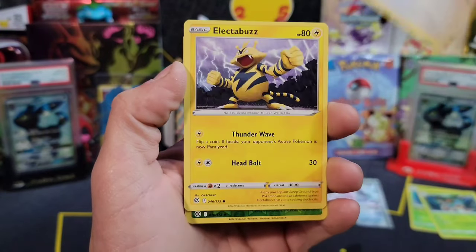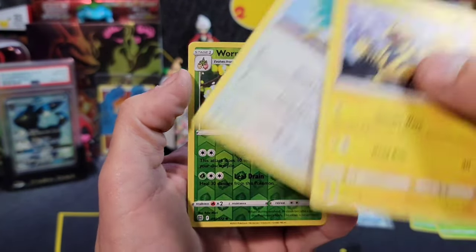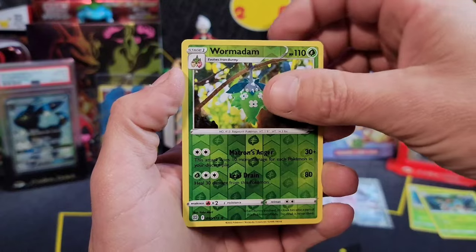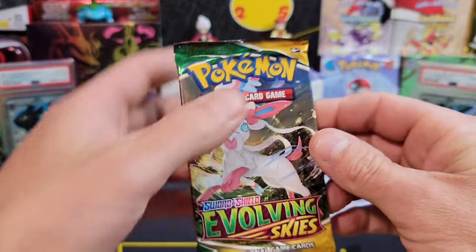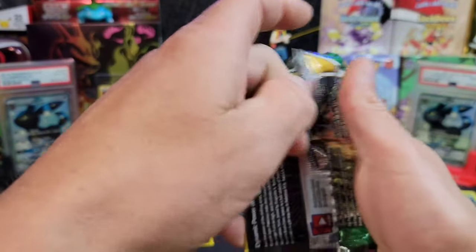Let's see if we can get 60 likes on this video. We got a Lickitung, a Wormadame - and another Haxorus reverse. That's our second Haxorus reverse. One more Evolving Skies and then it's Espeon's time to shine.